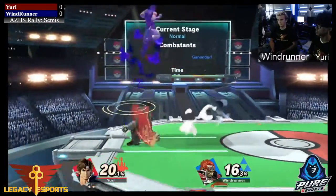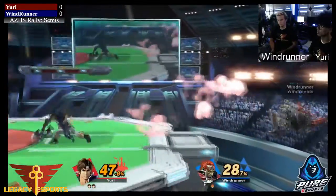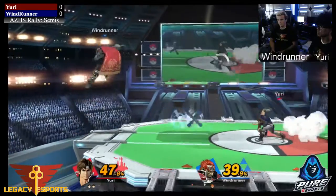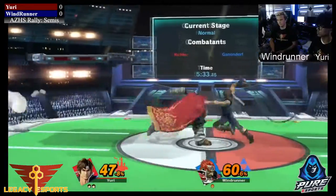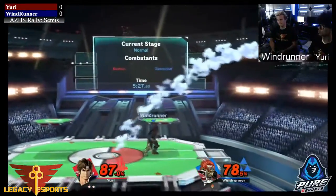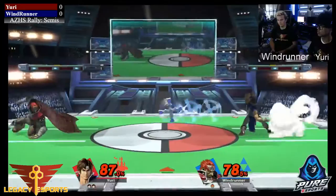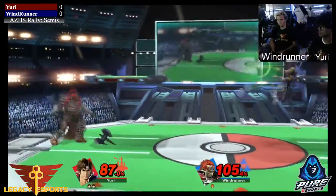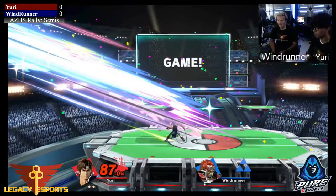Now Yuri is up two to one in stocks. Windrunner is gonna have to find some pretty good openings — maybe look for some cheese, like another down-air kill at lower percent or a forward smash. He needs to get Yuri off stage to create situations where Yuri has to choose how to recover. That's where Ganon can punish really hard. It's really hard for slow characters to get in when there are so many projectiles being spammed at you. Very good forward smash from Yuri — he's able to close out that game.